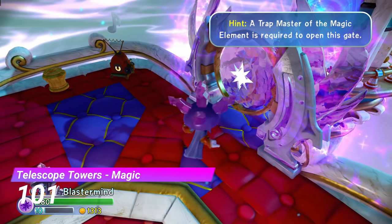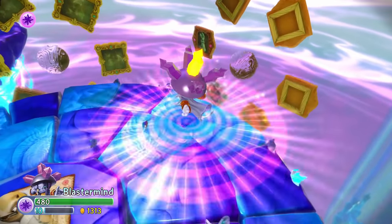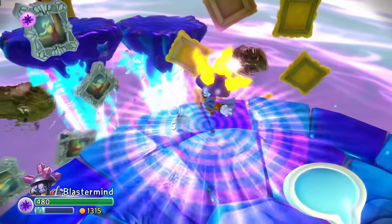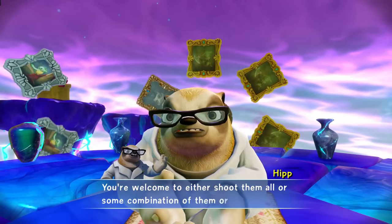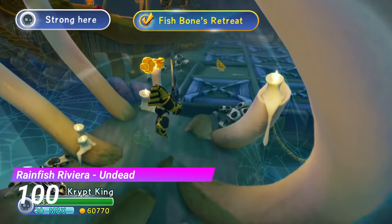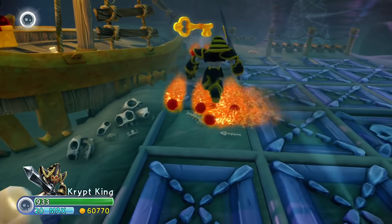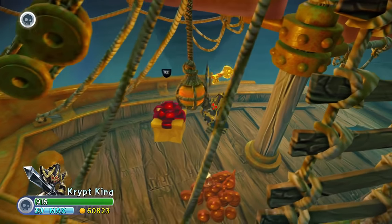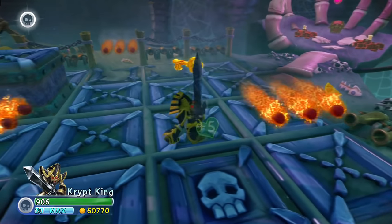Next up we have the Magic Gate from Telescope Towers. This one has a bunch of floating paintings — I feel like there's supposed to be a puzzle here, but I just destroyed all of the paintings and then I got the hat. The NPC says something about doing it in a certain pattern but I didn't really have to. At number 100 we have the Undead Gate from Rainfish Riviera — this gate kinda takes place in a haunted shipwreck but I feel like they could have done a lot more with the idea. Right now it's just kinda okay.